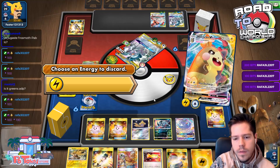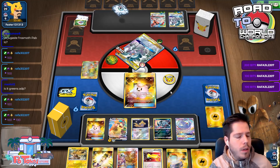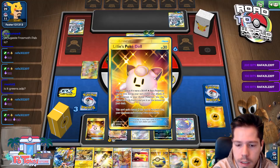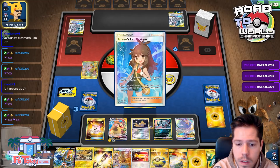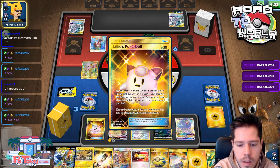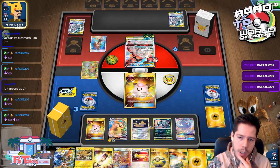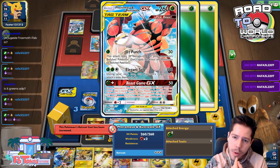Electro Wheel — I can't discard the Spark because I need it to access the attack. There's the Poké Doll, and we get our three prize cards.